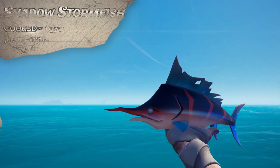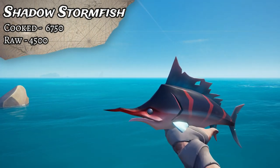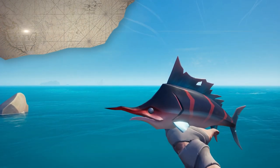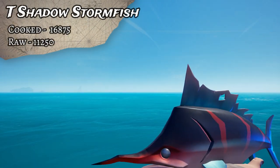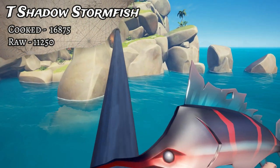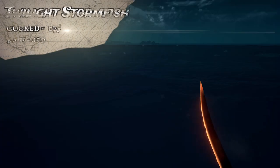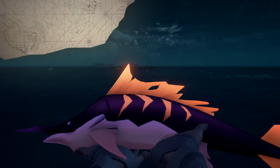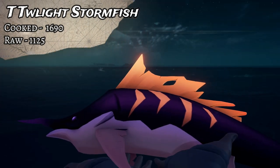The rarest Stormfish - and in fact the rarest fish in the game - is also the most valuable. This is the Shadow Stormfish. A cooked Shadow Stormfish sells for 6,750, uncooked 4,500. But a Trophy cooked Shadow Stormfish sells for 16,875, which is like the second most valuable thing in the game, and the uncooked Trophy is 11,250 gold. Finally for the Stormfish, the nighttime variant is the Twilight Stormfish. That one sells for 675 cooked and 450 uncooked, while the Trophy is 1,690 cooked and 1,125 uncooked.